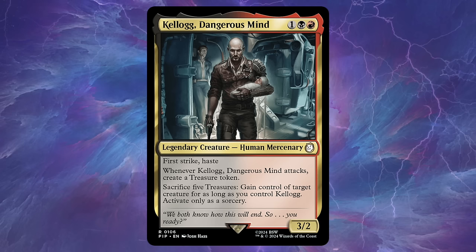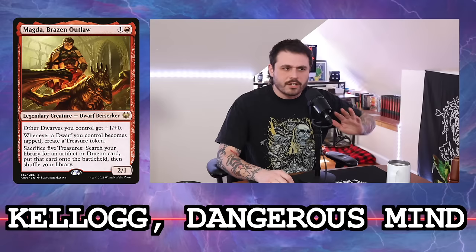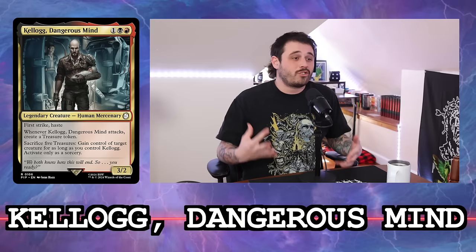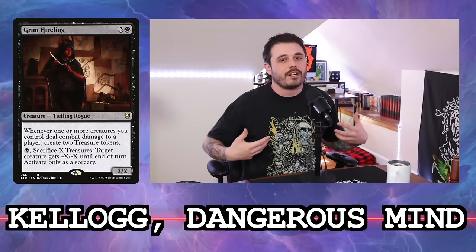Kellogg, Dangerous Mind is one black and one red for a 3/2 legendary human mercenary with first strike and haste. When it attacks, you create a treasure, and you can sacrifice five treasures — like a Maga, Traitor to Mortals — to gain control of target creature for as long as you control Kellogg. But you can only do that at sorcery speed. I built this deck for our upcoming gameplay — it's called 'Gimme Dat.' It's a grindy Rakdos deck that utilizes a lot of treasure makers. I'm playing Zorn to double the treasures, Strike it Rich, Grim Hireling, Spiteful Banditry, Guild Artisan.